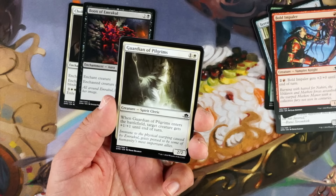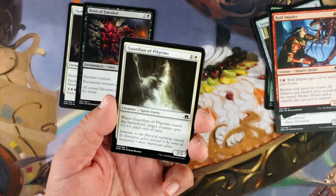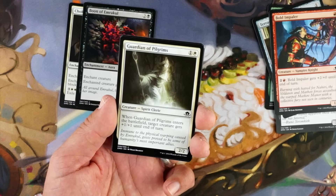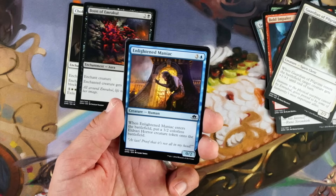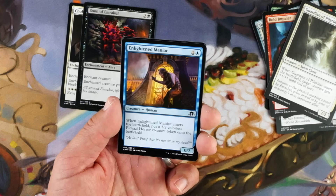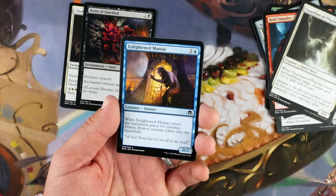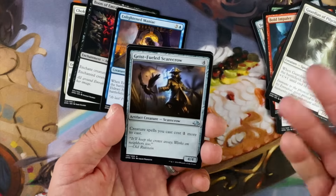Guardian of Pilgrims, two and a white, spirit cleric, 2/2. When it enters the battlefield, target creature gets plus 1/plus 1 until end of turn. Two mana for a 2/2 — that's your basic vanilla, plus you give another creature plus 1/plus 1. That's fine. I'm not going to first pick this but it's not a bad card — you'll run it in some white decks. Alighton Maniac, three and a blue, 0/2. When it enters the battlefield, put a 3/2 colorless Eldrazi Horror creature token onto the battlefield. Four mana for a 0/2 — that's bad. But the fact you get a 3/2 when it dies is pretty nice. You can block things, and you can use it as an emerge enabler.